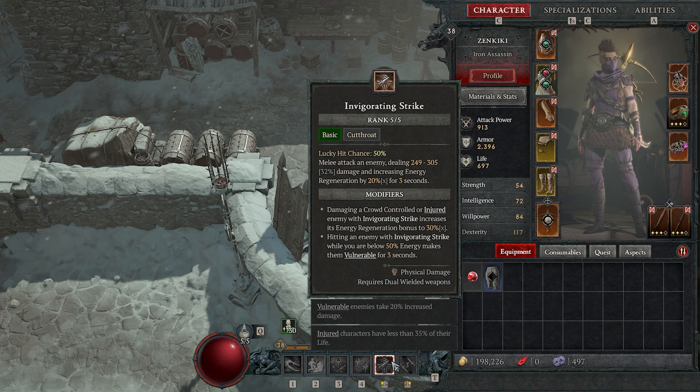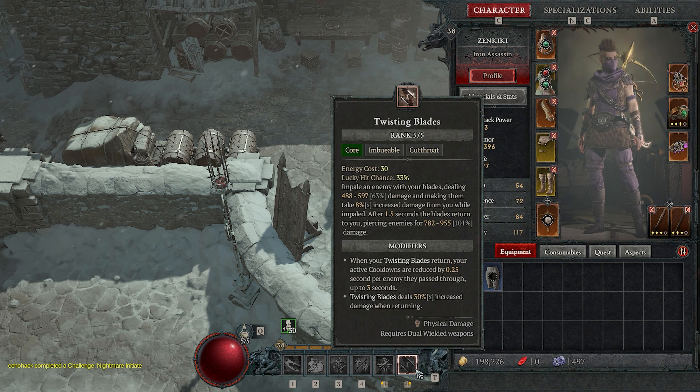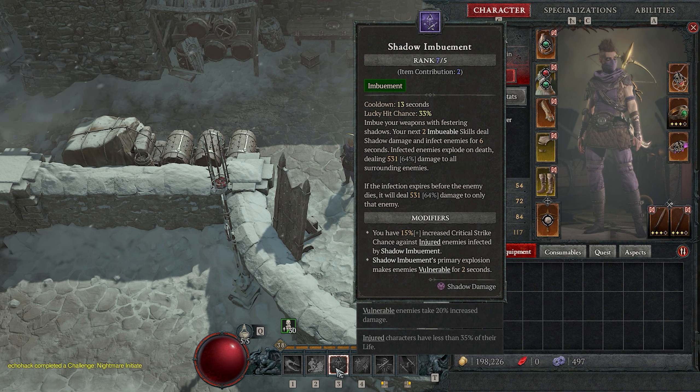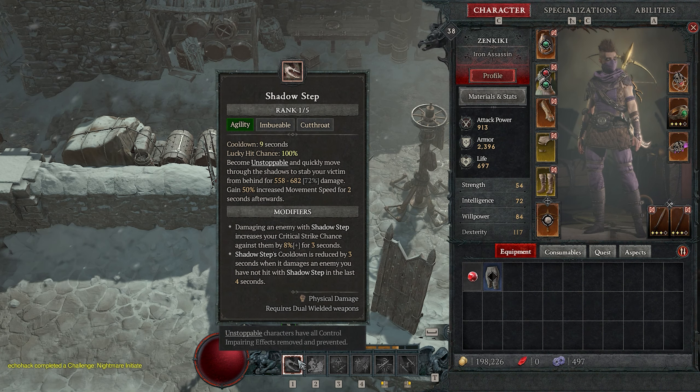That's not actually the case, because if we read the second pip: base lucky hit chance varies per skill. What does that mean? Well, if you have advanced tooltips turned on — which you definitely should — you can go over to your tooltip, and for my generator ability on my rogue it says right there on the top: lucky hit chance 50%. This number is a percentile of a percentile. So in this case it is 10% of 50% — or 50% of 10%, whatever you want to do the math with. Let's make it easy: 50% chance of 10% is 5%.